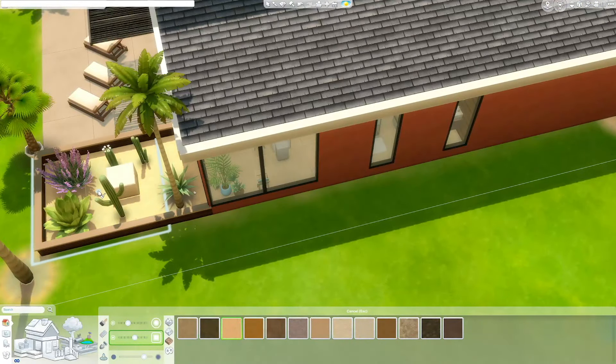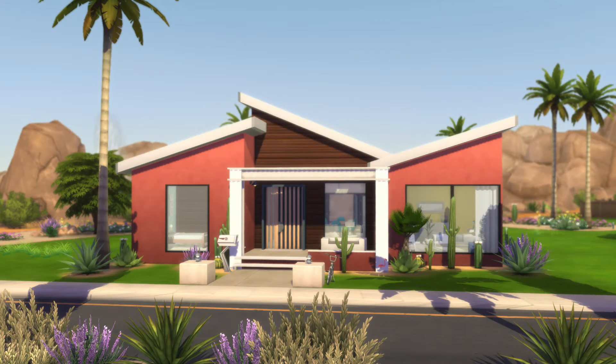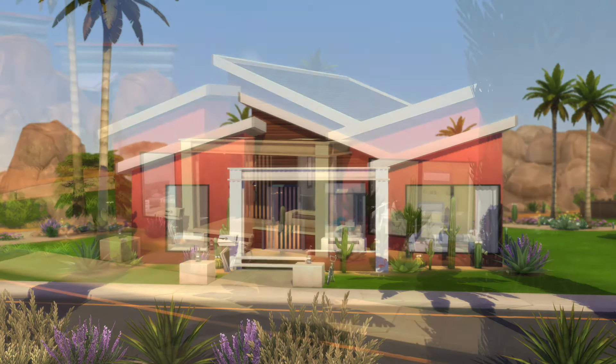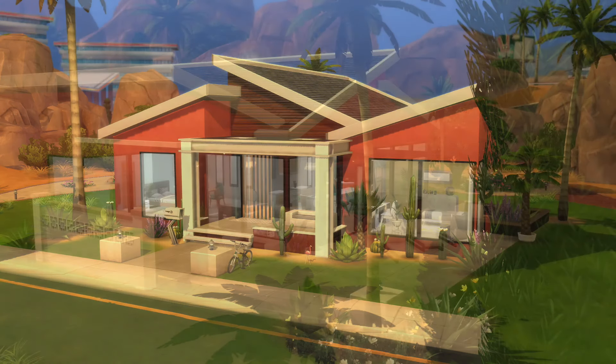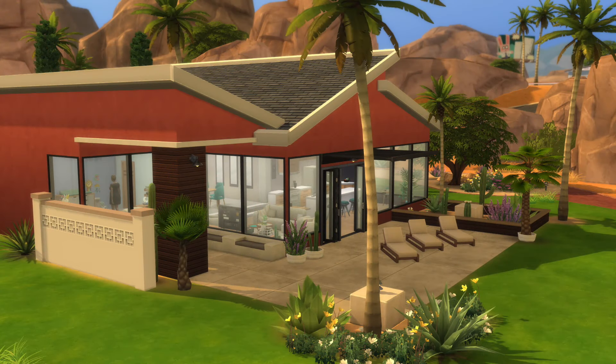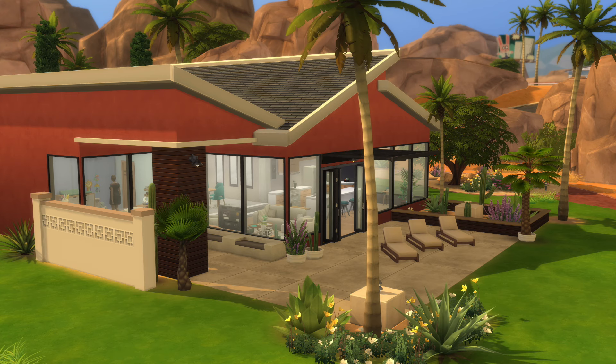I'm doing the terrain painting now — I went for what I think is called sun-kissed sand, so it's a nice light sandy, almost golden color. It's not exactly the orangey tone surrounding the lot but it works so well. This house is absolutely beautiful.